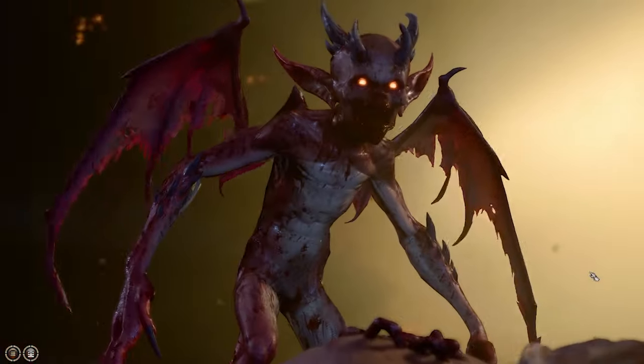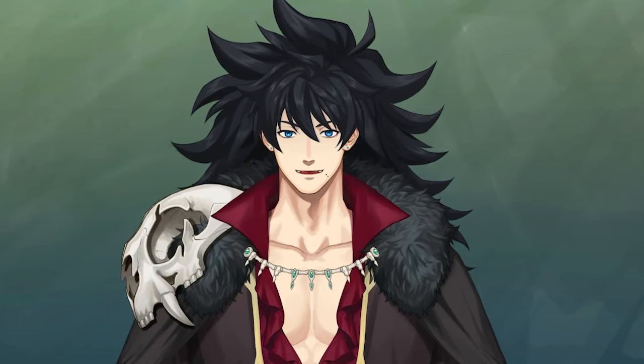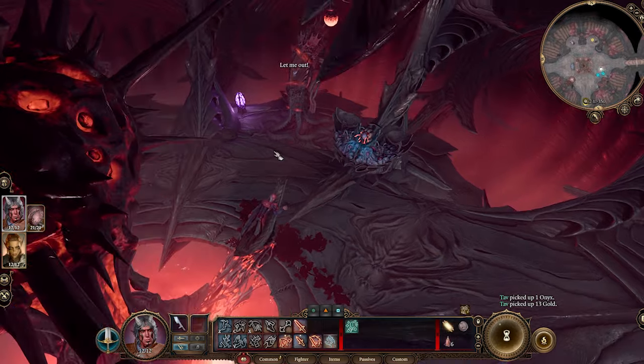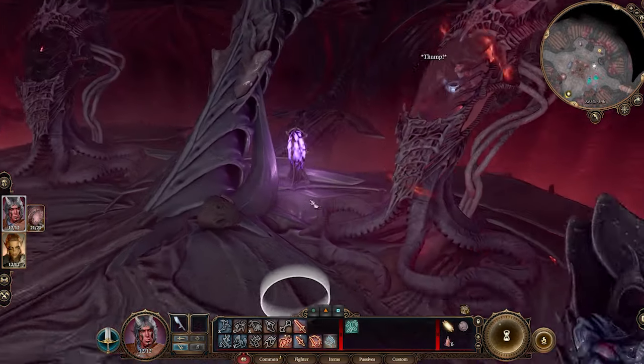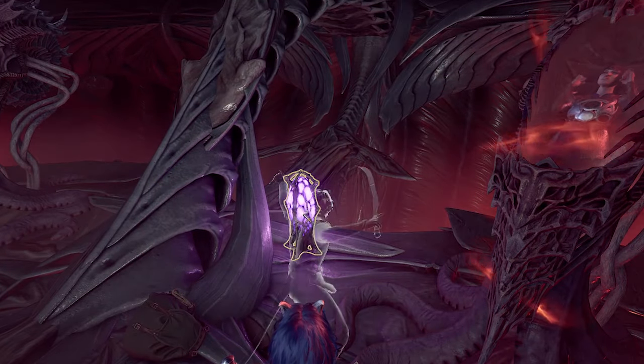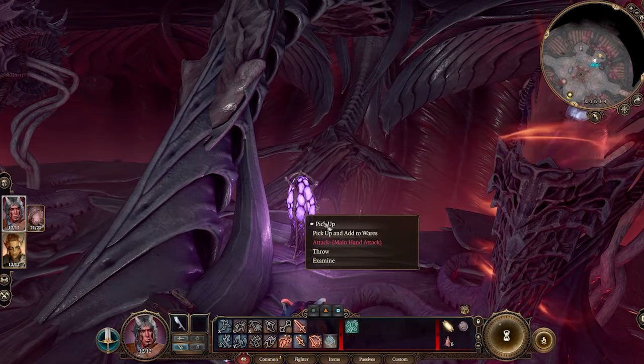Next up, talk to Princess Fiona, defeat some demons and proceed accordingly. Now pay attention — this is where we need the most crucial component. On this corner of the room you're going to find some purple lava lamps, right next to some random emo in a tanning bed. Be careful not to damage the lava lamp as it is integral to the plan.